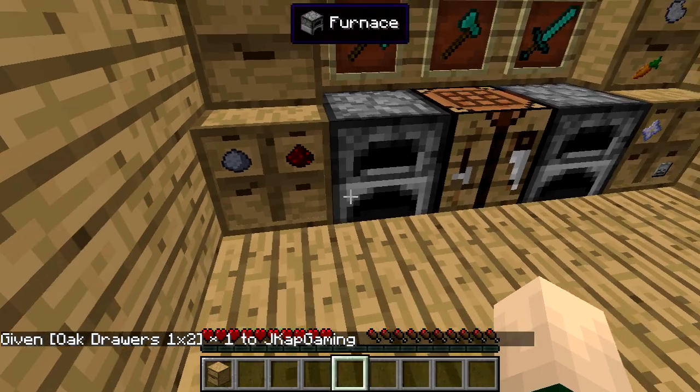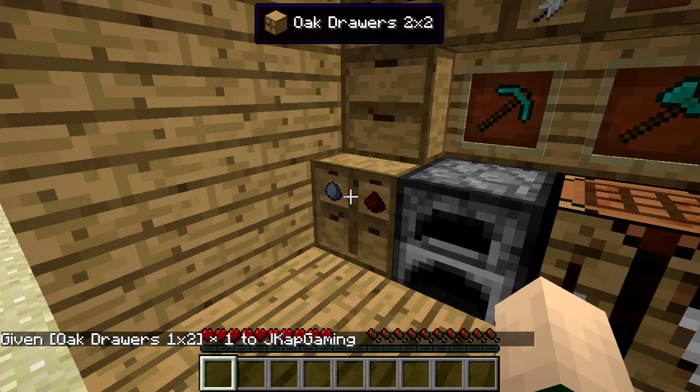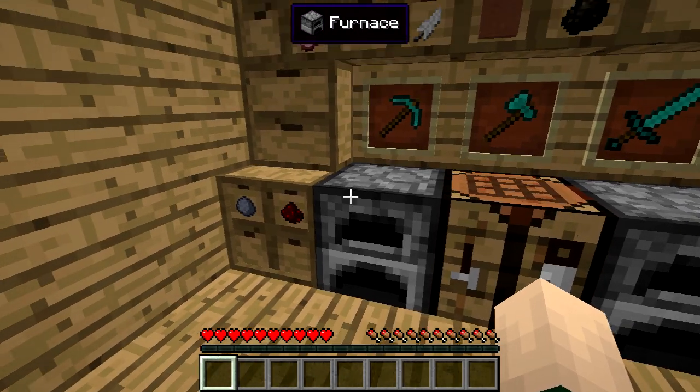And there is also a one by two oak drawer. So as you can see, we've got four slots up there, two slots there - they all have different sizes, shapes, and they all hold different amounts.